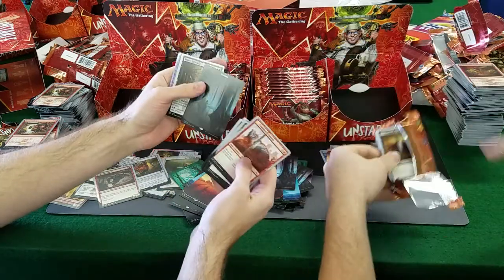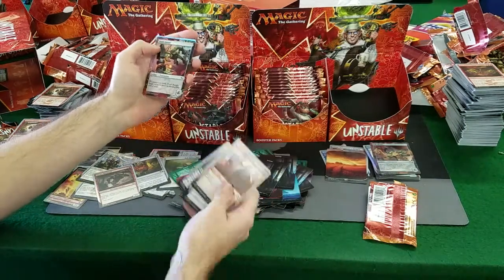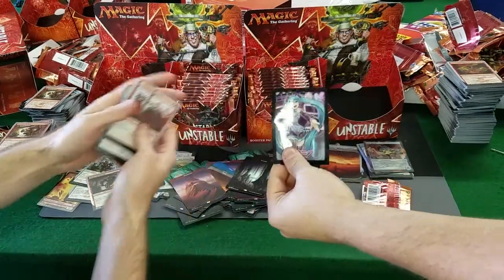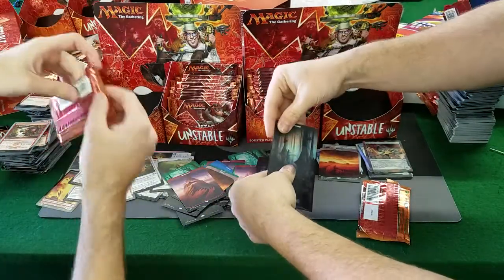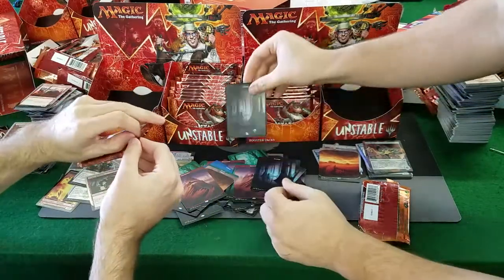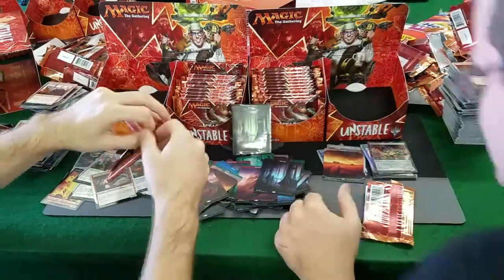A foil full art swamp! Hatsune Miku. Summon the Miku. And then a mountain. From nowhere a wild Miku appears. First Miku in a while. We got so far one out of four boxes with a foil full art - so you were right on this one. Yep, I was right on that one. Now you've got to be right on that one.